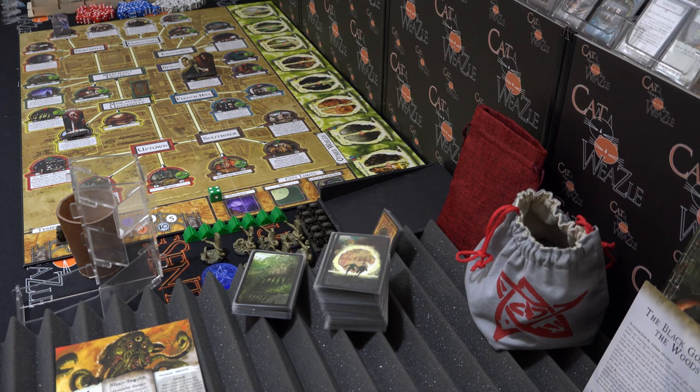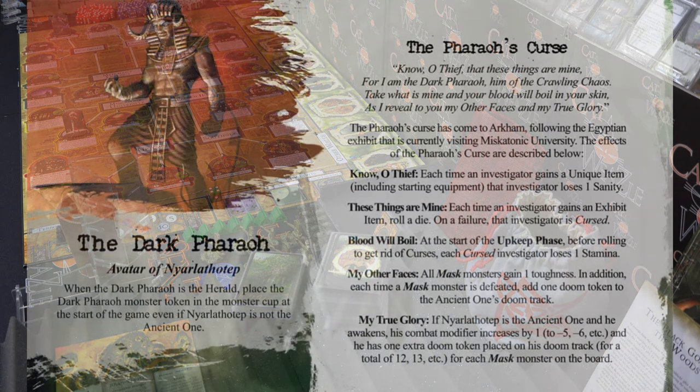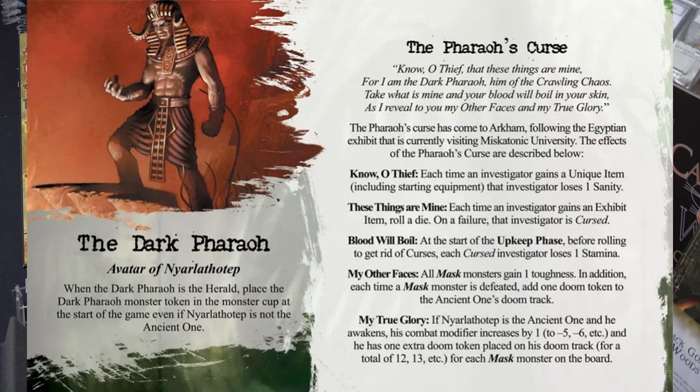Moving on to the Herald — I hate Heralds, they are horrible, and the Dark Pharaoh is one of the worst. He's an avatar of Nyarlathotep — one of his masks. When the Dark Pharaoh is the Herald, place the Dark Pharaoh Monster Token in the Monster Cup at the start of the game, even if Nyarlathotep is not the Ancient One. That has been done — none of the other Mask Monsters are in the cup, just the Dark Pharaoh.